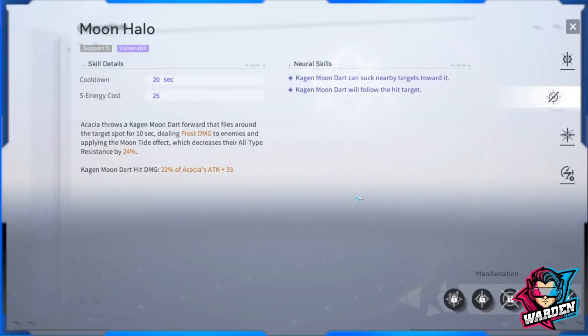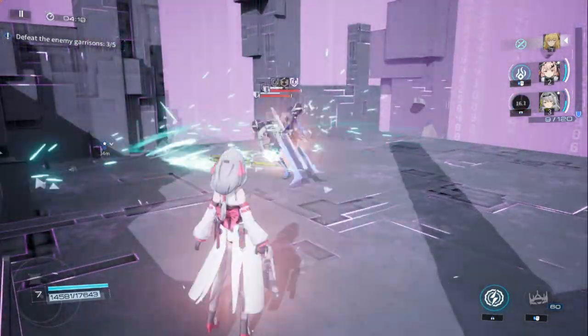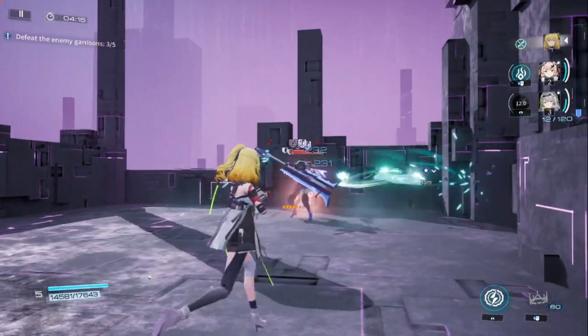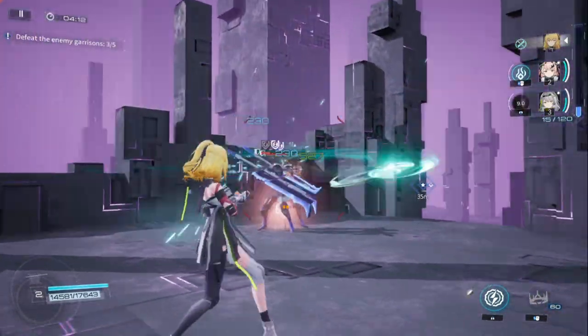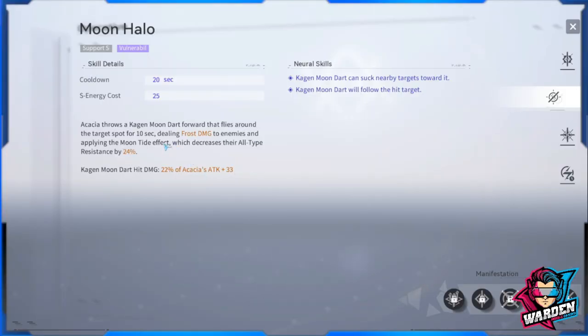Next is Akasha, five-star. Her support skill has her throw a Kagan moon dart forward that flies around the target spot for 10 seconds, dealing frost damage and applying the Moontide effect, which decreases all-type resistance by 24%. She is likely the only operative whose support skill decreases all-type resistance. Her neural skill upgrade also makes the dart suck in nearby enemies and follow the hit target.